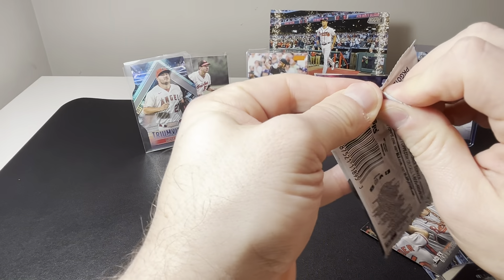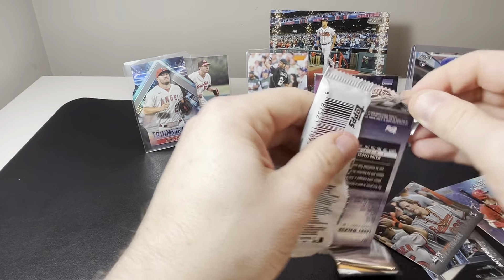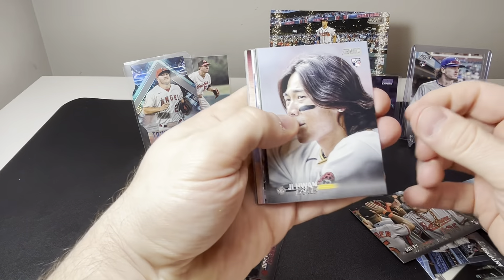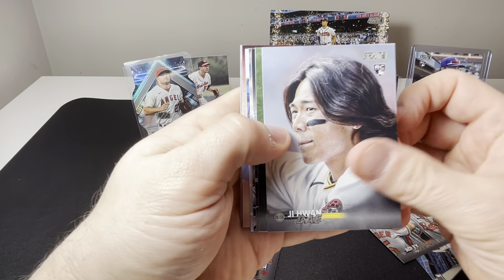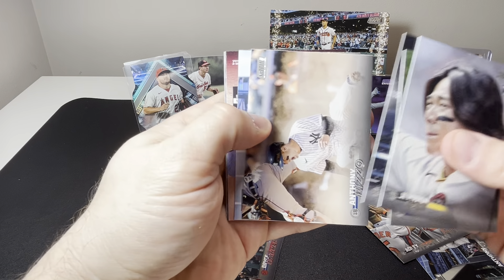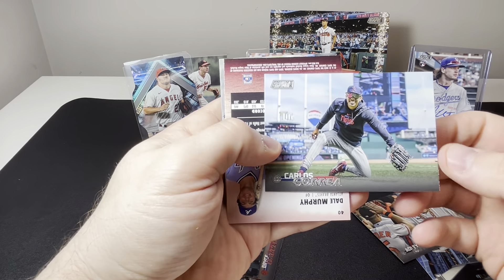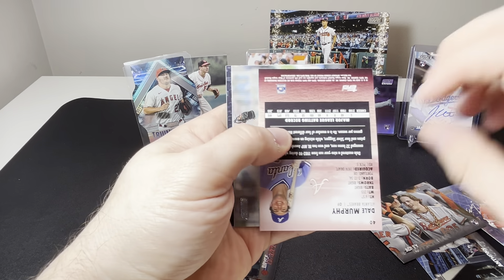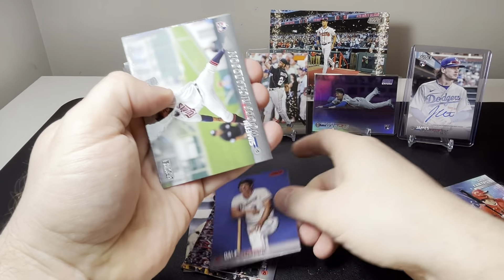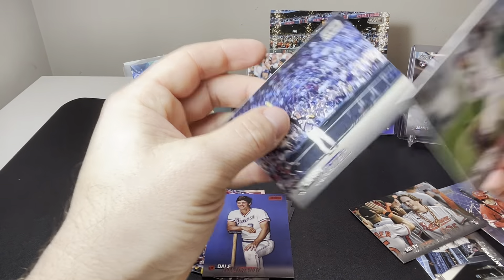All right, pretty good start — got some good parallels, some good inserts, pretty good autograph. We got Jean-Pierre one bay, David Wright, Bo Bichette, Anthony Rizzo, Carlos Correa, and then we got Dale Murphy on the red parallel, Simeon Woods Richardson, and Larry Walker to finish it out.